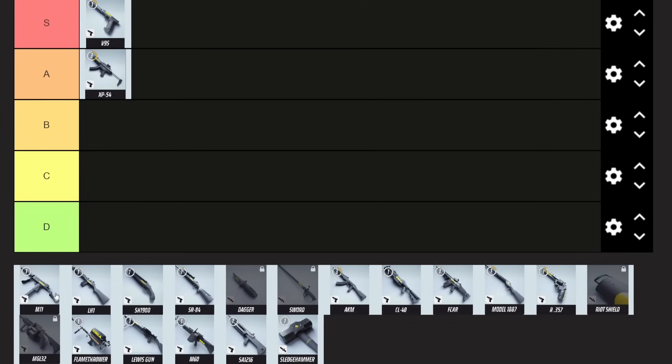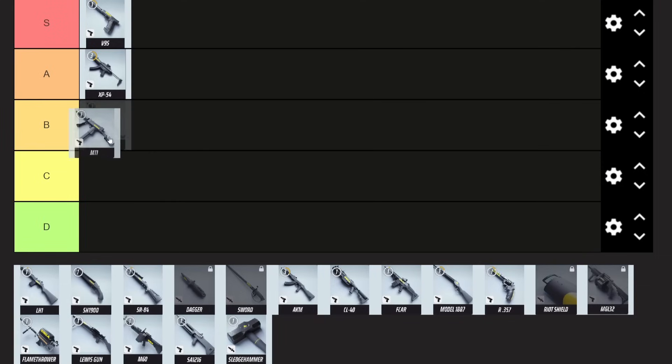Comparing that to the M11 — the other SMG in the light class — this is either going to get very low B or C. The reason is the XP-54 in most situations is just going to be better. The M11 you only really want to use at super close ranges. If you're playing as a light with evasive dash and you really want to get up in people's faces, you could make this work as a high B tier weapon. But I'm going to put it in C because for most scenarios, the XP-54 is going to overshadow the M11.